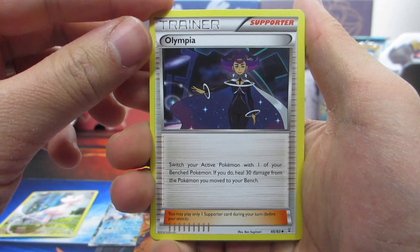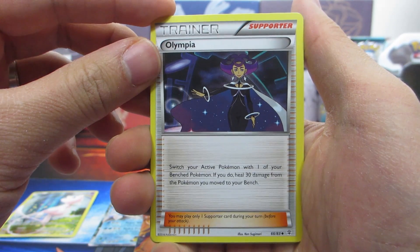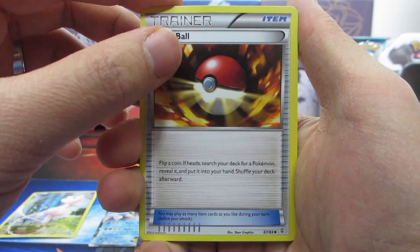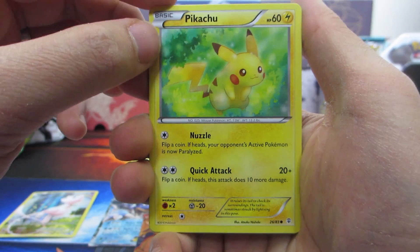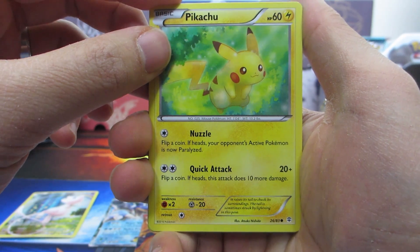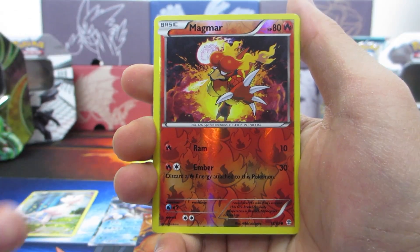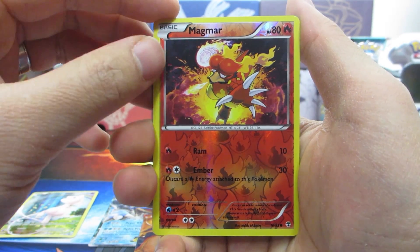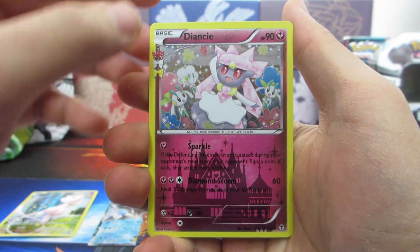There's actually a restaurant in my town named Olympia. Switch your active Pokemon with one of your bench Pokemon — if you do, heal 30 damage from the Pokemon you move to the bench, kind of cool. We have a reprint of the Poke Ball — no one ever really used this in competitive play. Metal energy, also a reprint of Pikachu from the XY base set with Nuzzle and Quick Attack. We have a Clefairy and Meowth again. The reverse holo is a Magmar — not impressed, but the artwork is pretty cool.